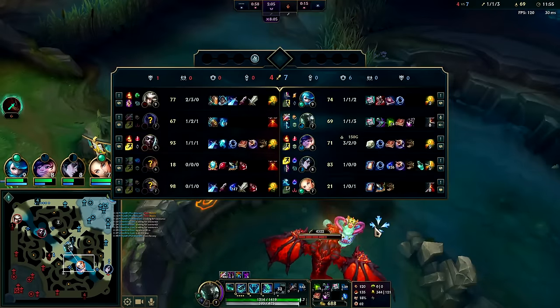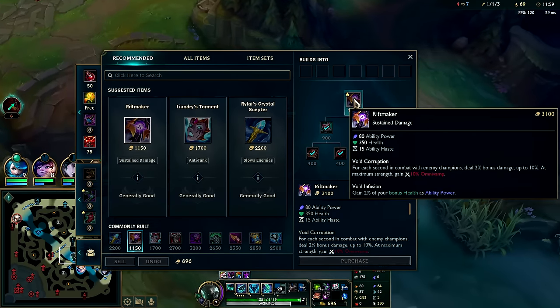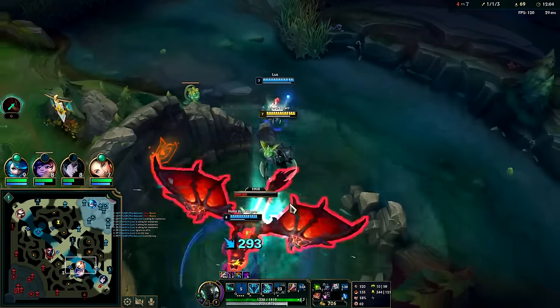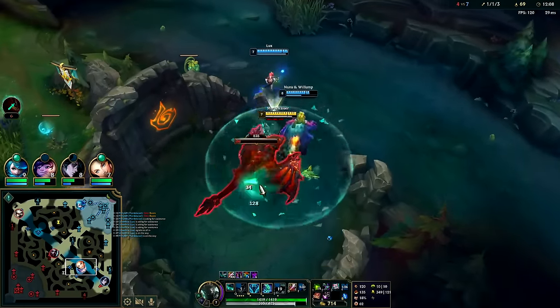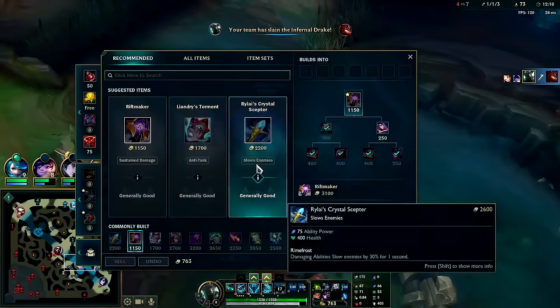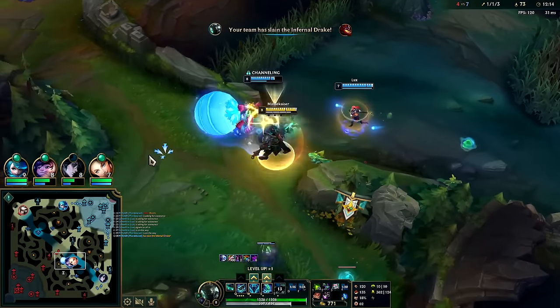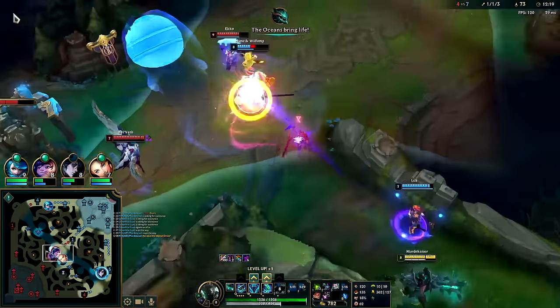We'll have Rift Maker soon. You can go for Rylai's rush, but Rylai's doesn't give you the same amount of damage as Rift Maker. Rift Maker gives you loads of omnivamp and bonus damage. Rylai's gives you zero ability haste — Rift Maker gives you 15 ability haste.